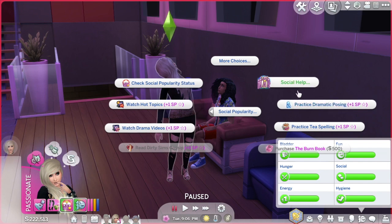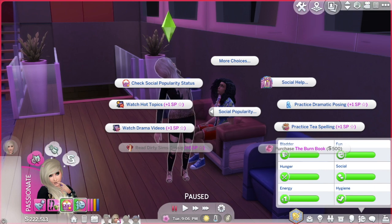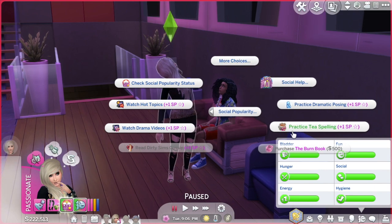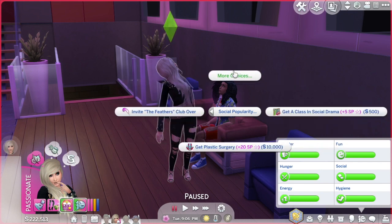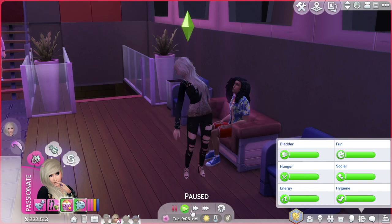Under social popularity there's all this stuff you can do: practice dramatic posing if you don't have your popularity maxed out or don't want to cheat. You can do tea spilling, watch drama videos, check social popularity status, watch hot topics, get a class in social drama, and there's the plastic surgery. Now let's invite the Feathers club over.